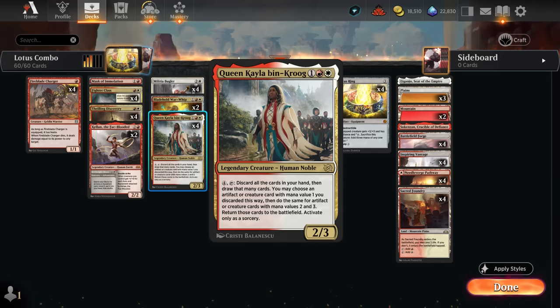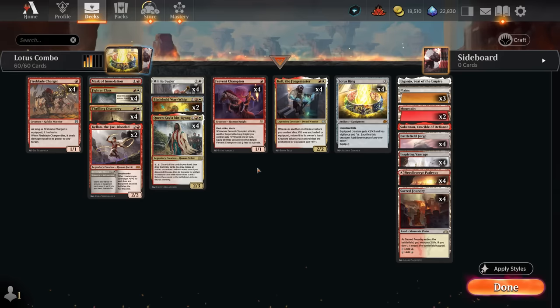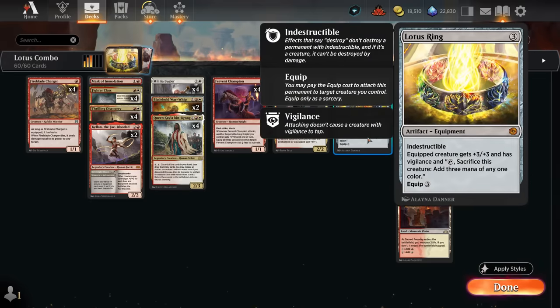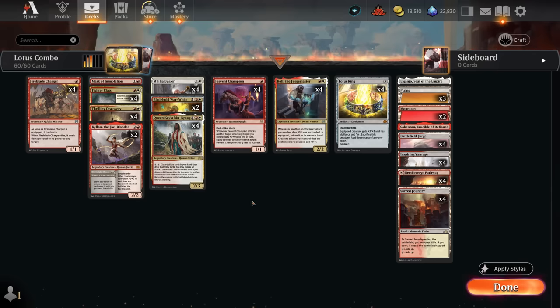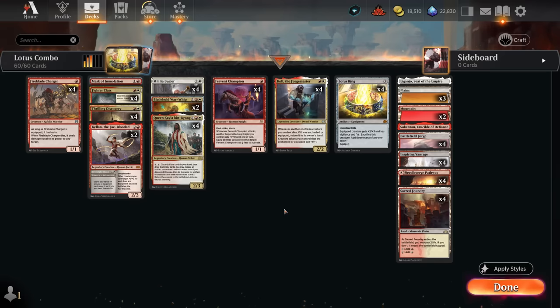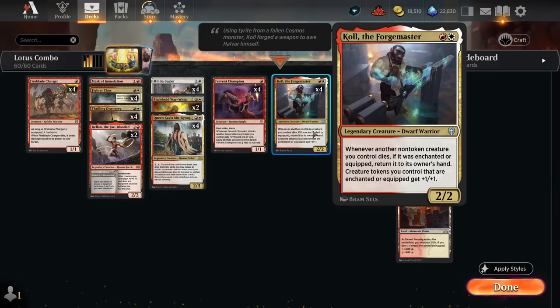In addition to discarding and drawing, we can choose an artifact or creature with mana value 1 we discarded, one with mana value 2, and potentially another with mana value 3, and return those cards from the graveyard to the battlefield. That means we can potentially put Fervent Champion, Forgemaster, and Lotus Ring into play from our graveyard while also drawing a fresh hand. Queen Keila is mostly here to help find the Forgemaster, since it's the least replaceable combo piece.